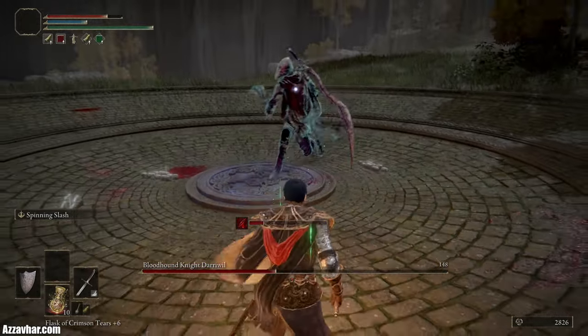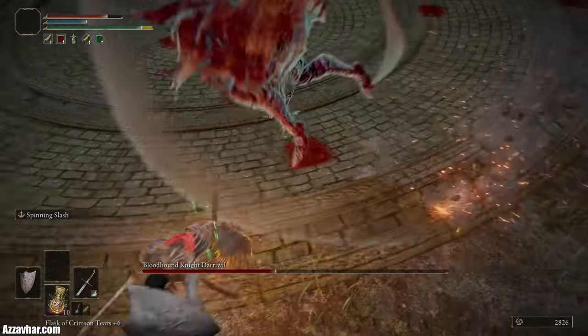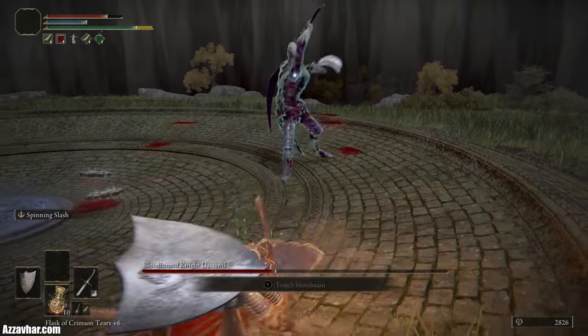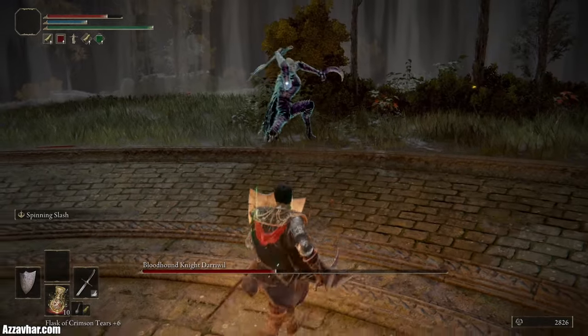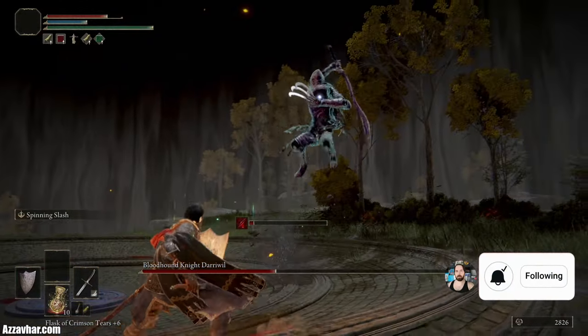Just be careful of the bleed buildup that happens in this fight. He always follows that sort of claw attack with a sword attack — he'll jump up into the air and then bring his sword down to the ground. So just watch out for that.